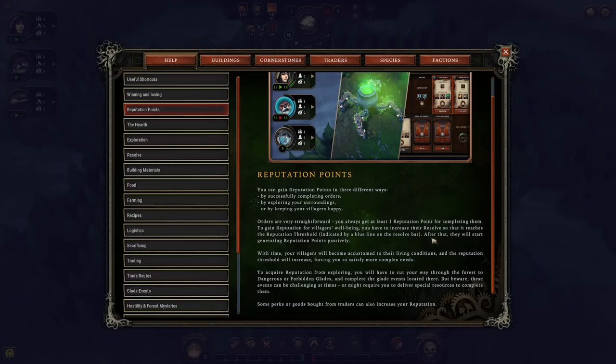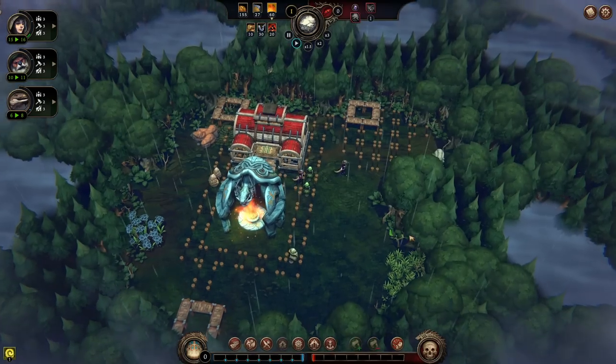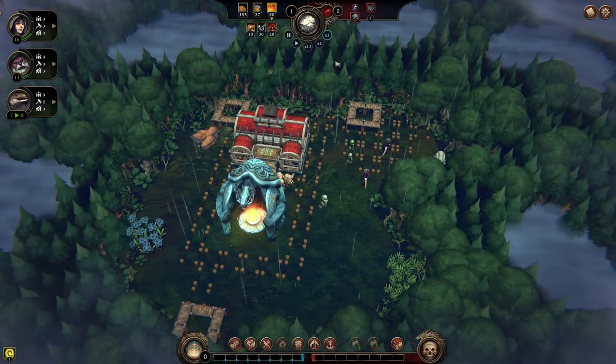Orders are straightforward — you get one reputation point for completing them. To gain reputation for villagers' well-being, you need to put them above their reputation threshold and they'll start generating passively. With time, it's also worth noting your villagers will become accustomed to their living conditions and the reputation threshold will increase, forcing you to satisfy more complex needs. Some perks or goods bought from traders can also increase your reputation.